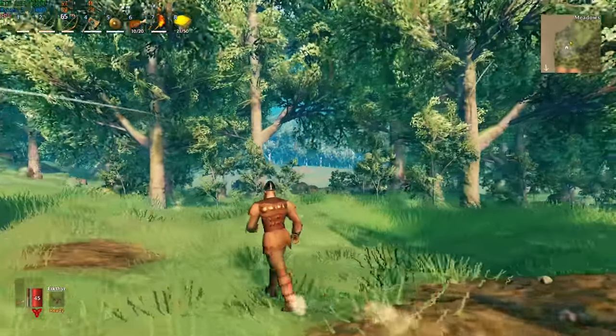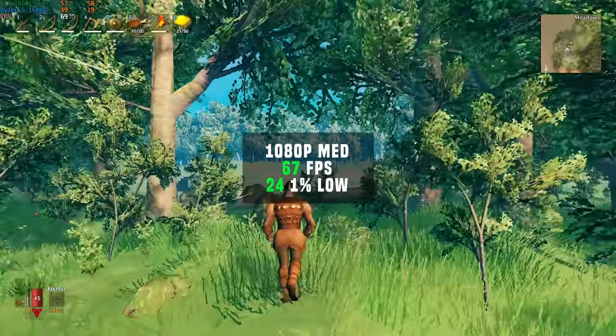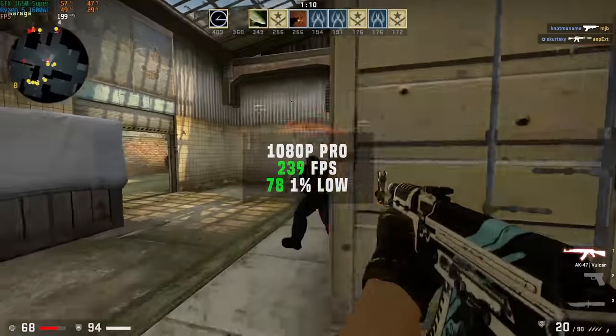Next up was the also new and demanding Valheim. For benchmarking this game it really just depends on where you're at on the map, but with my testing in 1080p and medium settings, I got 67 FPS. After that with CSGO in 1080p with pro settings, I got a very solid 239 FPS average.